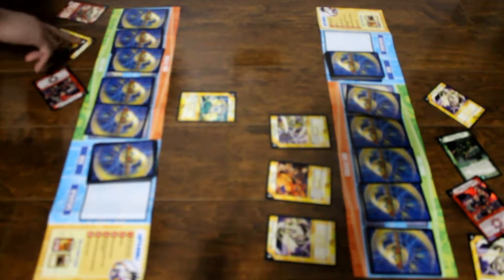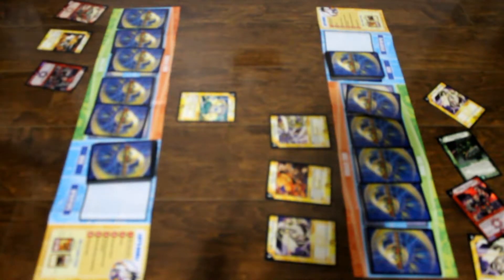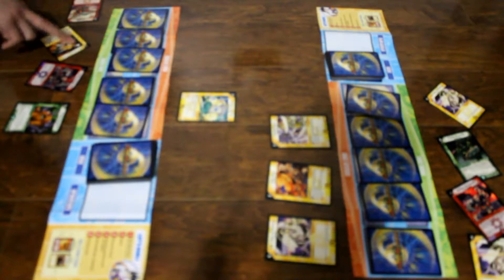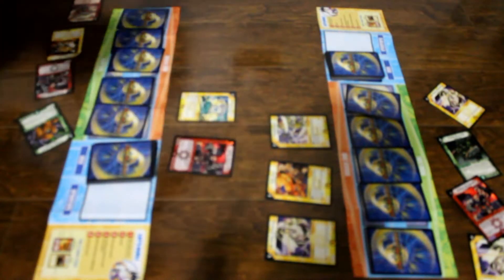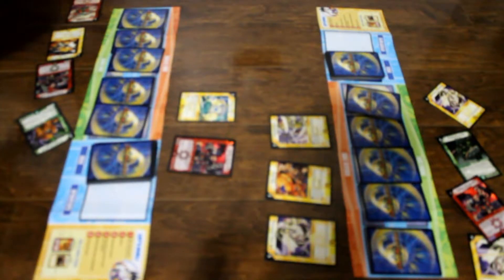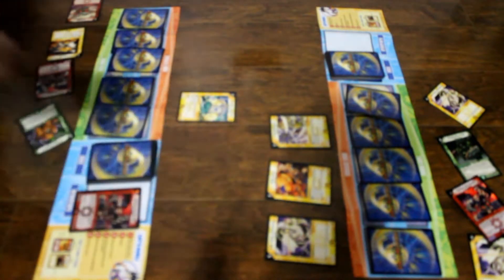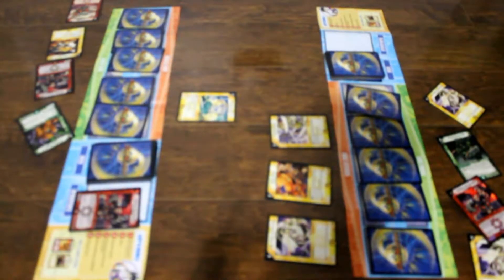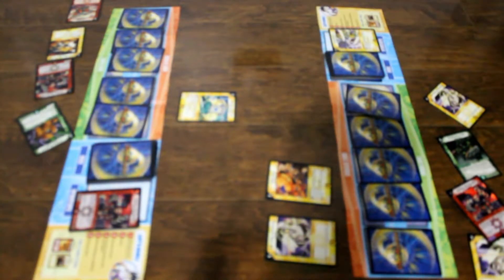I charge mana. I pay 4 of my mana to summon Rotus the Traveler in attack mode. I activate my ability — Japanese style. I sacrifice Rotus the Traveler and sacrifice one of yours: I sacrifice Emerald Grass. His turn's done.